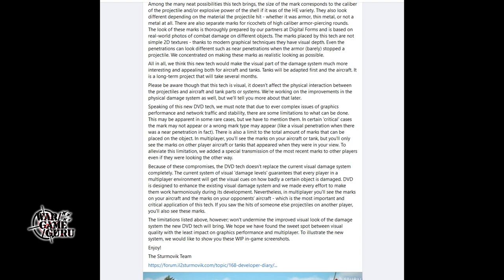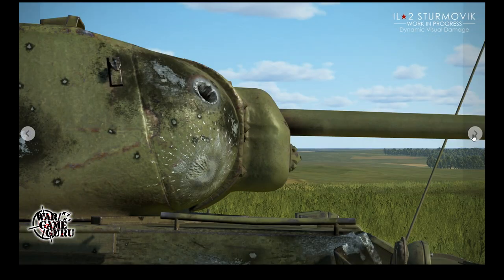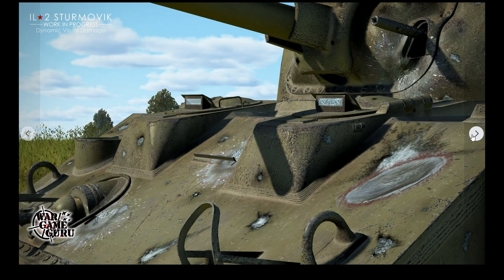They hope they found the sweet spot between visual quality and the least impact on graphics performance and multiplayer. To illustrate the new system they show work-in-progress game screenshots. There's quite a bit of damage visible and it looks fantastic - you can see where a shell hit and then slid across the surface, which is pretty impressive. There are more examples of the damage shown. Hopefully it doesn't take too much out of performance, but I wouldn't think it would - you just place the mark there and you're done with it.